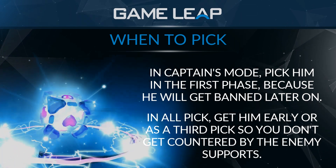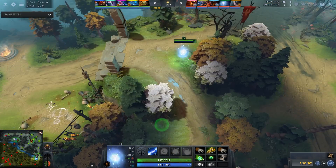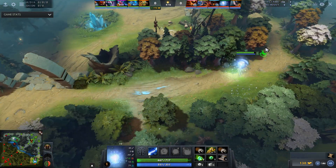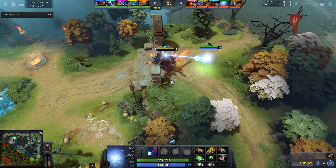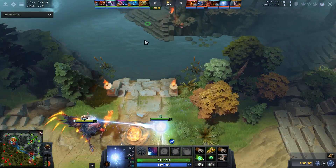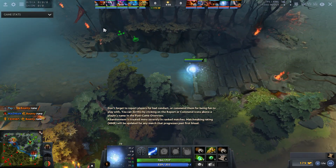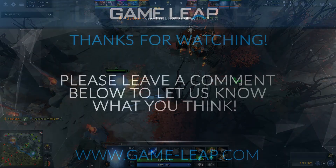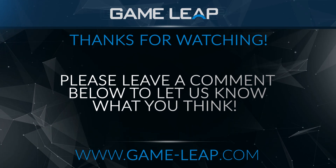In an All Pick scenario, you might draft a position five support first, then your offlane hero — for example a Doom — and then see how the enemy supports pan out. If they pick heroes like Warlock and Tusk that aren't particularly good against IO, then you reveal IO third and run the Doom-Wisp off lane combo for a great time. But if you picked IO first or second, they could have drafted specifically to counter you.